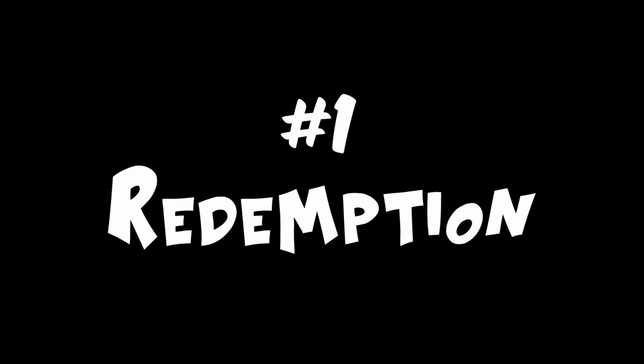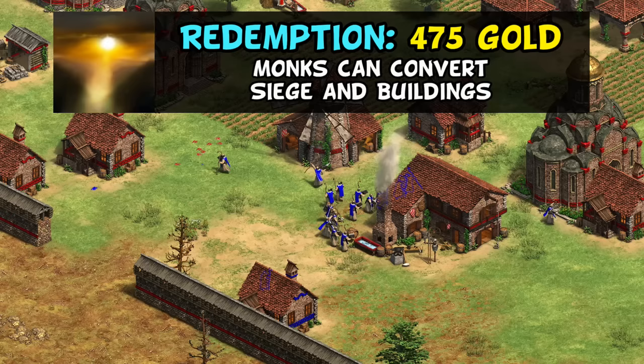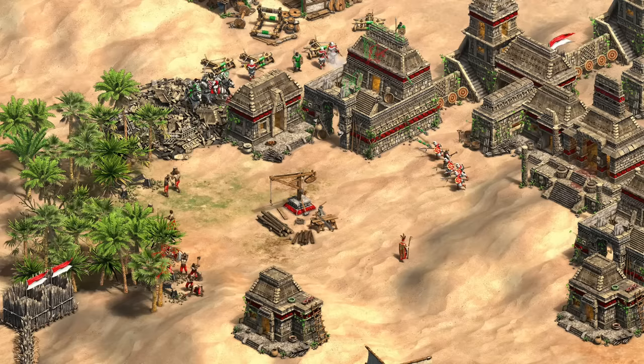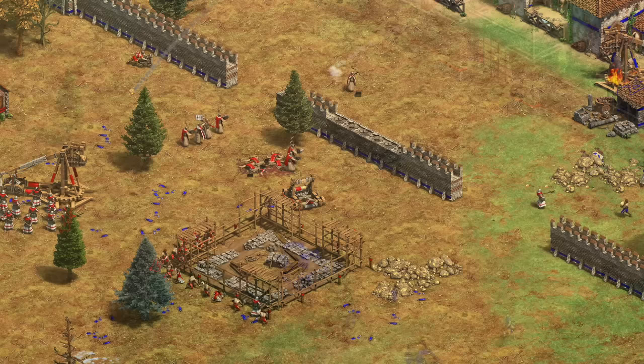That leaves us with just one technology left, and at number 1, it's Redemption. This is a relatively expensive one at 475 gold, but allows monks to convert siege and buildings, with a few exceptions like castles. While converting buildings is pretty funny — assuming your opponent doesn't just delete them first — it's the siege component here that's critical. It's a game-changer against the Mangonel line, or to a lesser extent Scorpions, in any monk or siege push, and is also needed for those late-game Onager and Bombard Cannon conversions. If all you're doing is converting knights and collecting relics, it's really not a critical tech, but if you're doing a serious monk play and don't want to get stopped dead in your tracks by Mangonels, you're really going to want Redemption. I'd even go as far as to say a civ can't really be considered a monk civilization without it, and you'll notice in my civ overviews, I bring it up more than any other tech when discussing the Monastery.